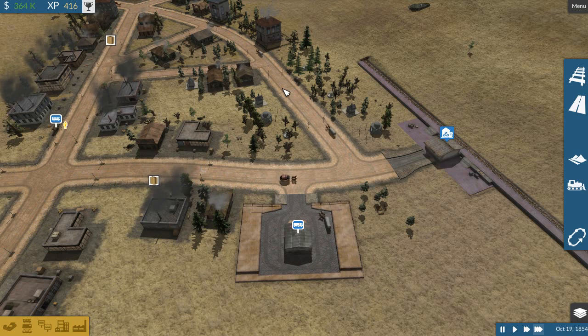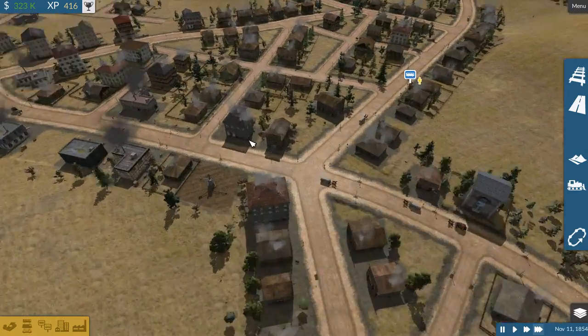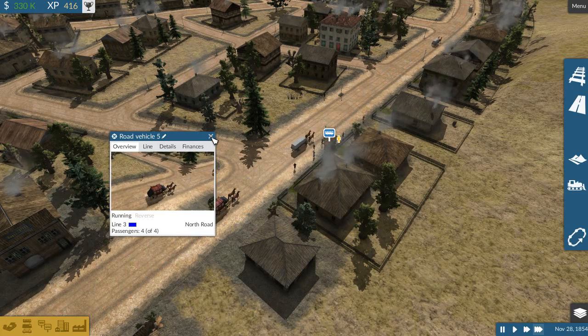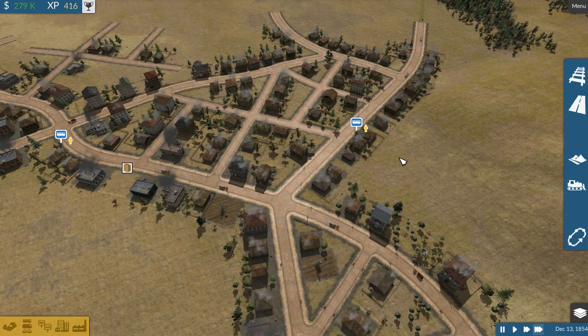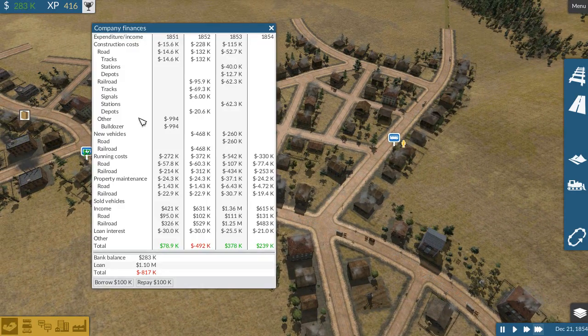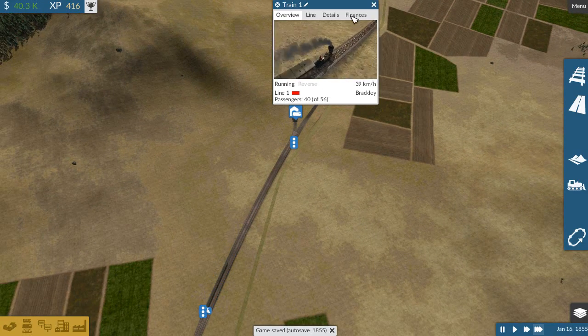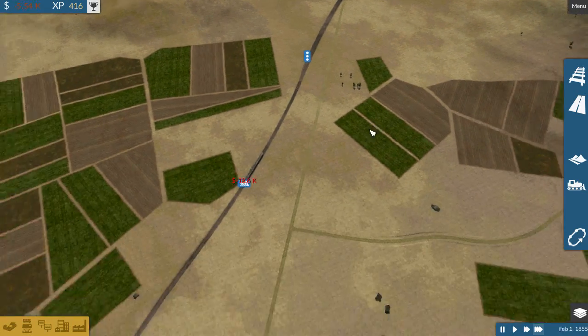Yeah, he didn't get anything. So we've got the same old deal. The streets are kind of becoming clogged - I mean, it's not really that bad, but we're getting to a point where it could be worrisome. I could upgrade some of these. We've got 900k of loan left. Oh, and it's 1855. Our first train is five years old - well, four years. It's been making us some serious cash, though. It's very good.